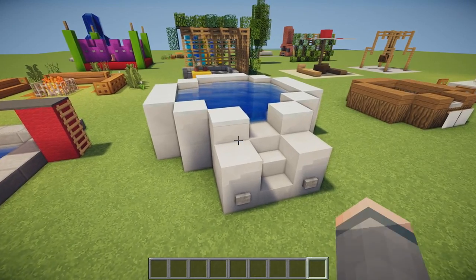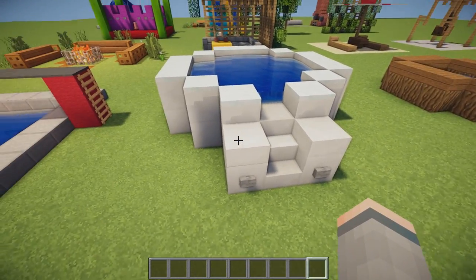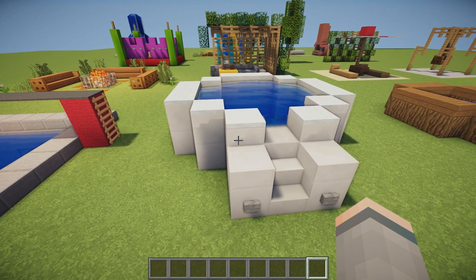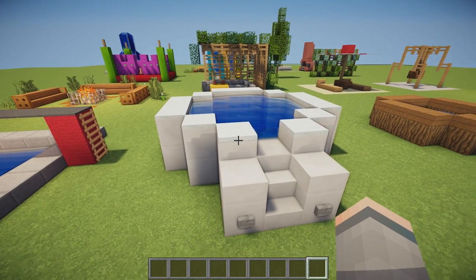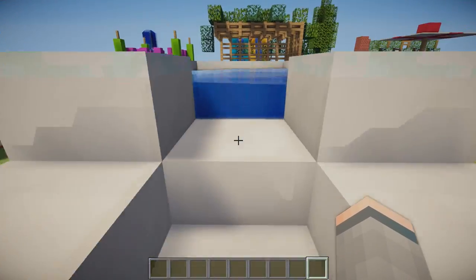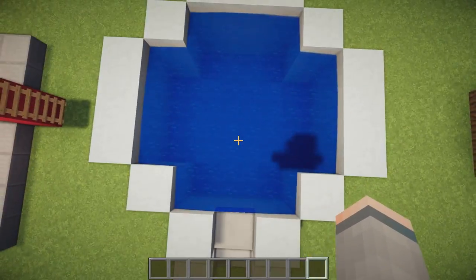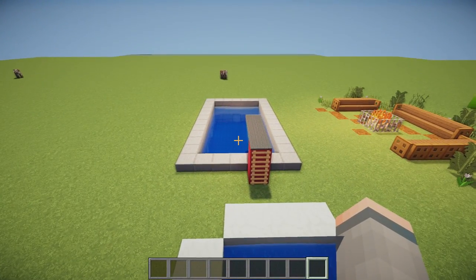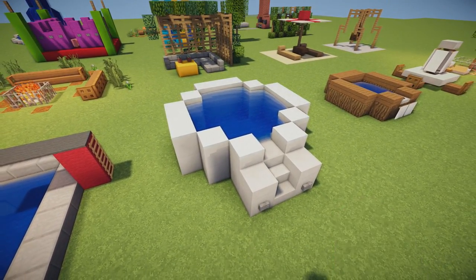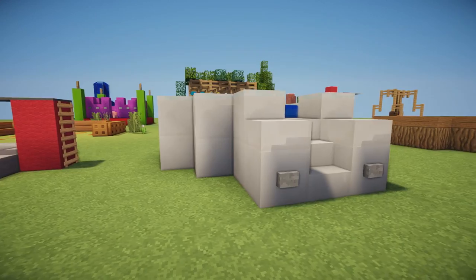Next we have another cool little swimming pool design, but it kind of is also a hot tub as well. It's just quartz slabs built up into a 3x1 circle with some snow caps on top to give a little more depth, some buttons for details, stairs going up, and of course the water. It's a lot different to the first design — that one was square, this one is a circle. All of these designs are super simple to build and would look very cool in a modern house.